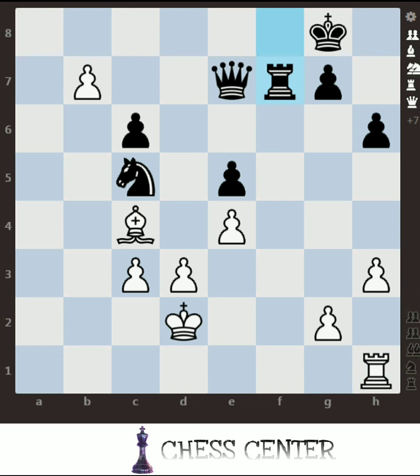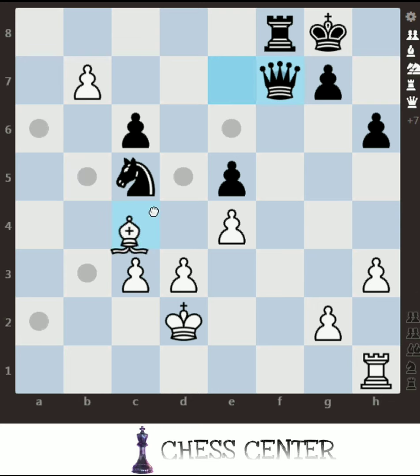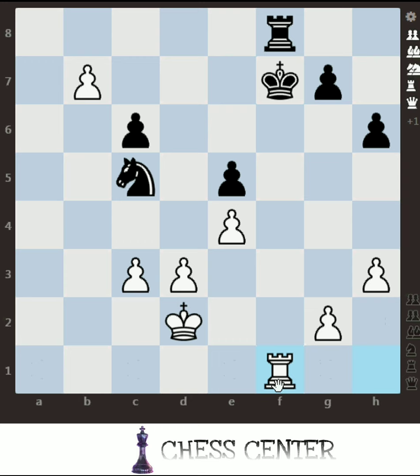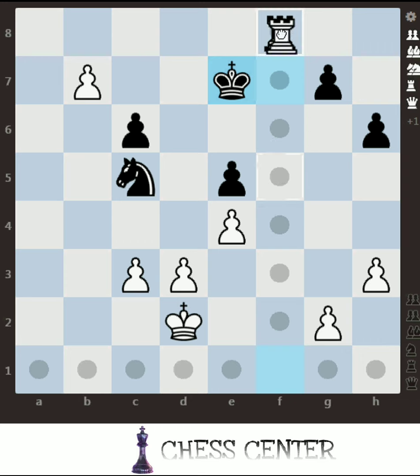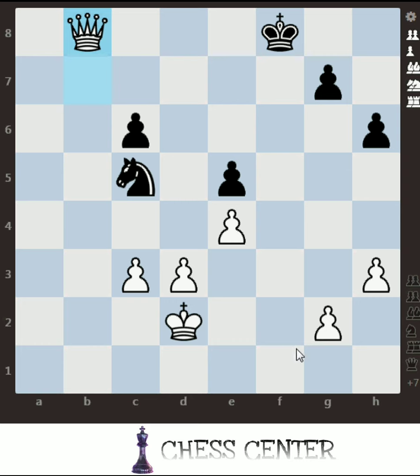Another important variation: if he captures with the queen, the best way is still to capture with the bishop. If he captures with the rook, simply promote. But if he captures with the king instead of the rook, we get our rook over here and do a linear attack, forcing the king aside. We capture the rook, removing his defender, and easily promote.